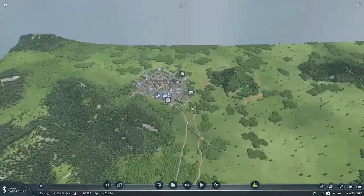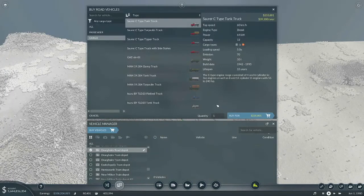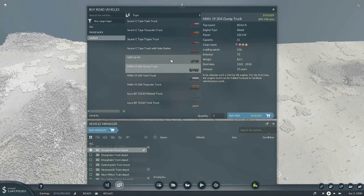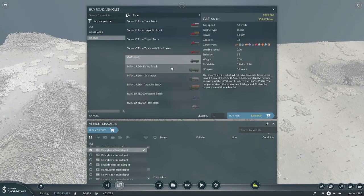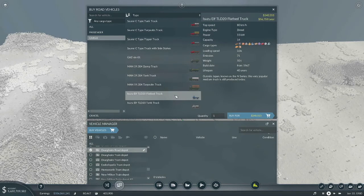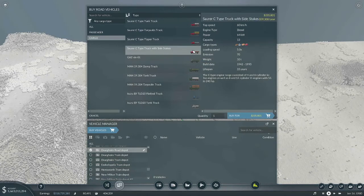I haven't seen any big semis yet, so I'm not sure. We've got a truck depot up here, so let's see what we've got. One carries 13 and goes 90 miles per hour, and another carries 14 and does 80 miles per hour. Why does this one look so much smaller but carry so much more? I guess that's it — those are our choices.